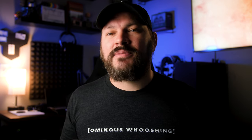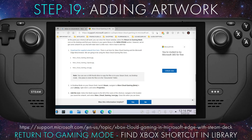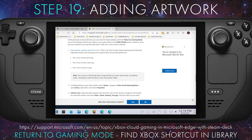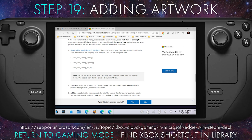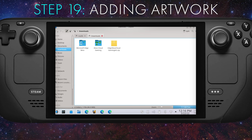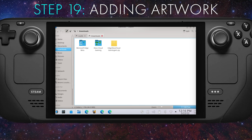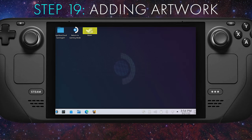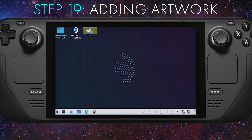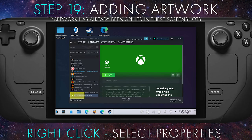We can go an extra step to add some custom artwork provided by Microsoft to make everything look nice and on-brand. Go to the following web address using the web browser on the Steam Deck in Desktop Mode and download the official artwork for Microsoft — I'll also post this link in the video description. Be sure to download the folders and extract them to your Documents folder on your Steam Deck.